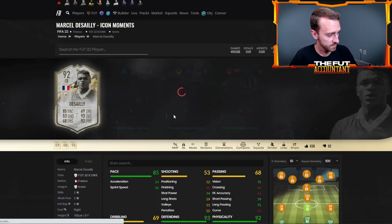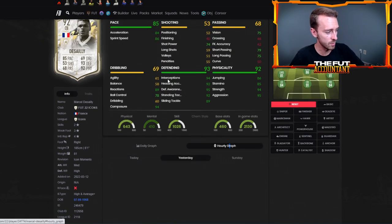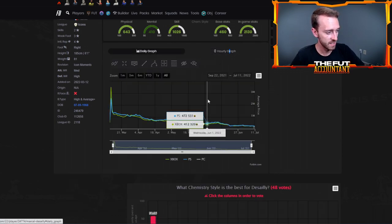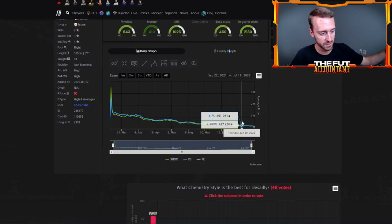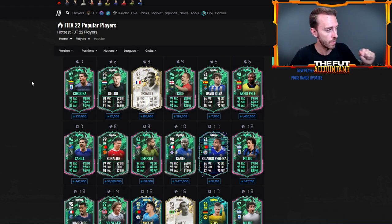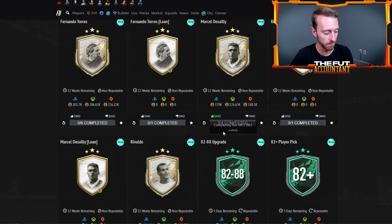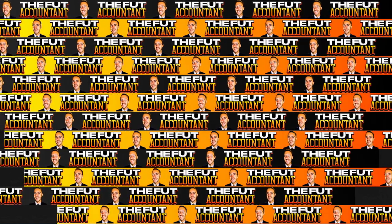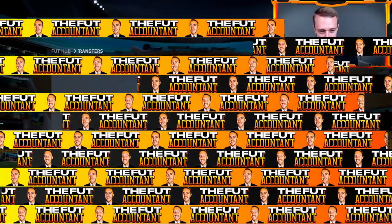Take a look at Desailly — he's 190,000 coins at the moment. He was 250 yesterday before content dropped, then down to 176. Of course he was already down from being like 300,000 coins before Desailly and Rivaldo were leaked a couple days ago. He's probably the most completed SBC right now of the icons dropped yesterday — you can tell he's got a 62% upvote. Fernando Torres has a 38% upvote and Rivaldo only 24%.